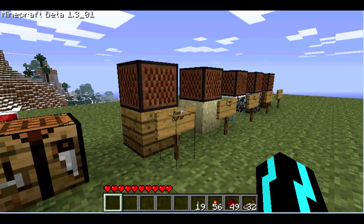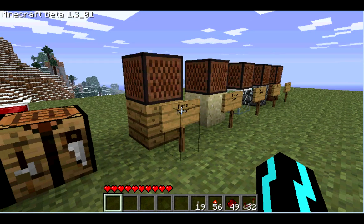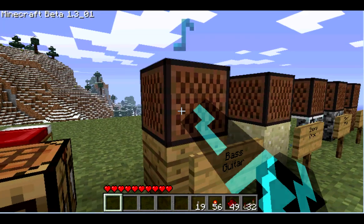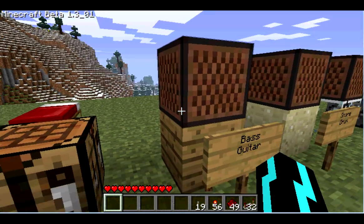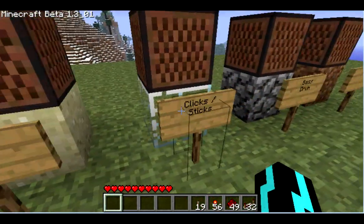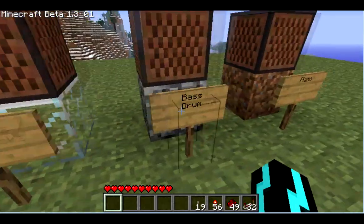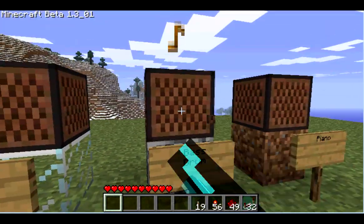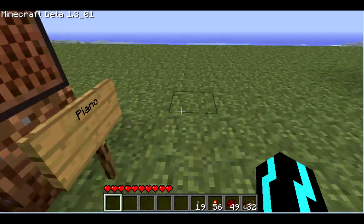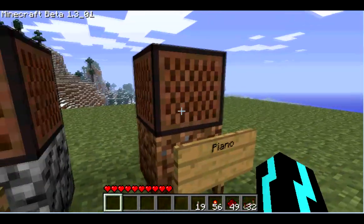Now note blocks have five different tones they can make and it's all based on what it's sitting on top of. If it's on top of wood, it makes a base guitar sound. If it's on top of sand, it makes the snare drum. Glass gives you a kind of a clicking sound, just sounds like drumsticks sitting together. Stone gives you the bass drum, and dirt and grass give you the piano harp sound.